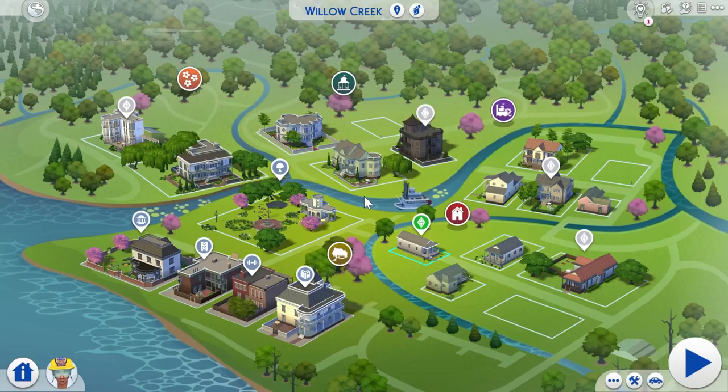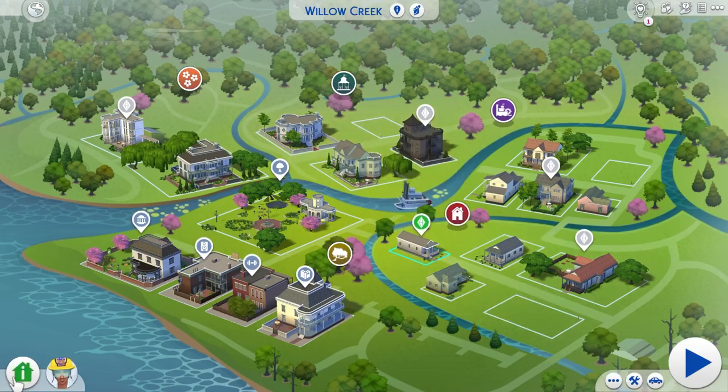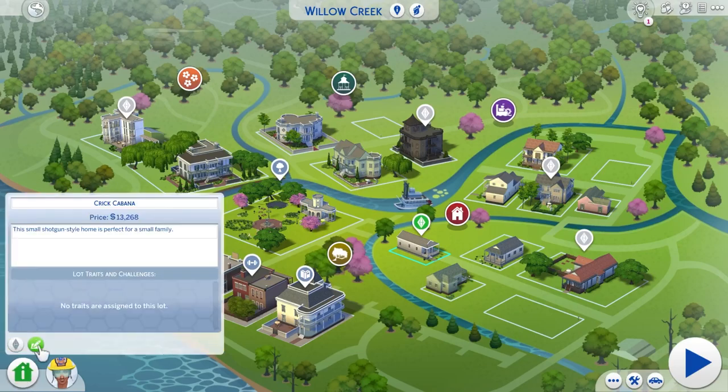Hi guys, Cereal Simmer here. I am doing a reno video today. We are going to go ahead and do sort of the counterpart to Agave Abode, but in Willow Creek — which is Crick Cabana.